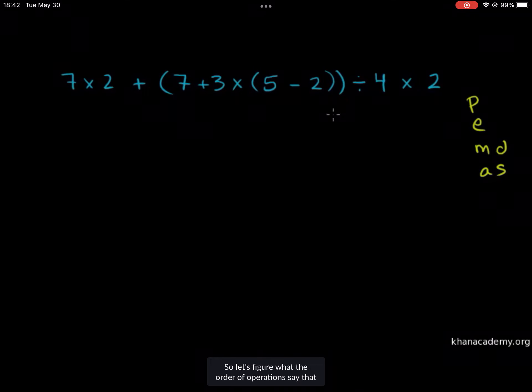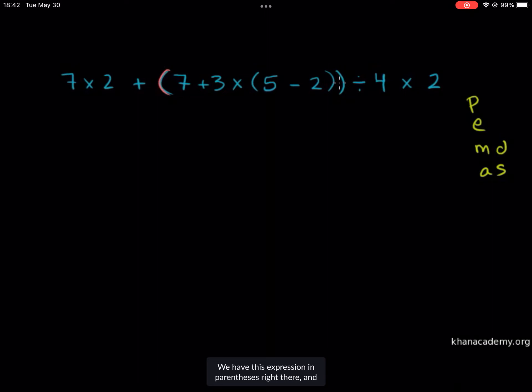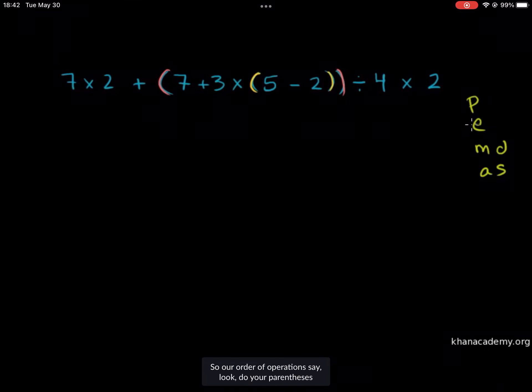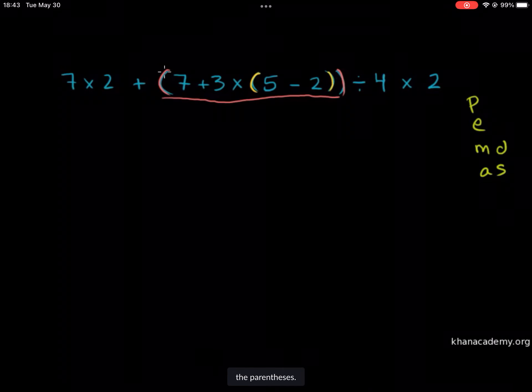So let's figure out what order of operations says this should evaluate to. The first thing we're going to do is our parentheses, and we have a lot of parentheses here. We have this expression in parentheses right there, and even within that, we have these inner parentheses. So our order of operations say: do your parentheses first, but in order to evaluate this outer parentheses — this orange thing — we're going to have to evaluate this inner thing in yellow right there.